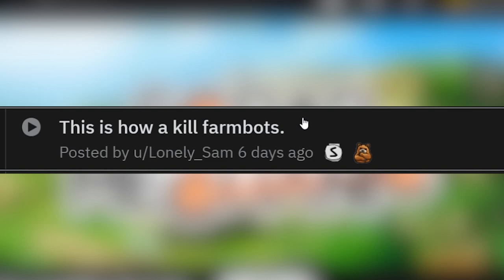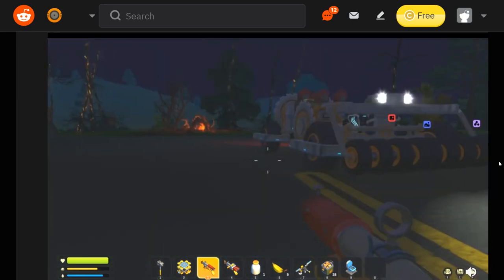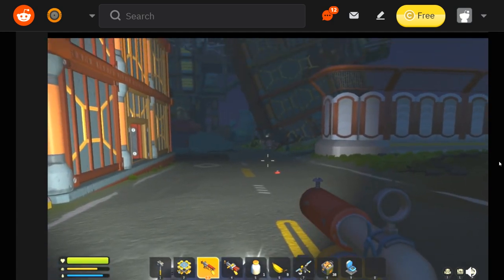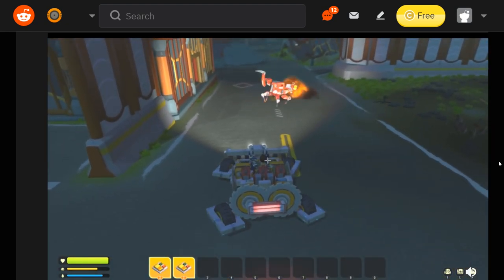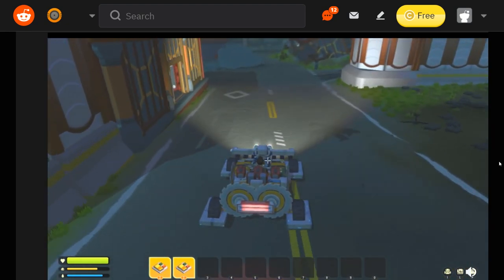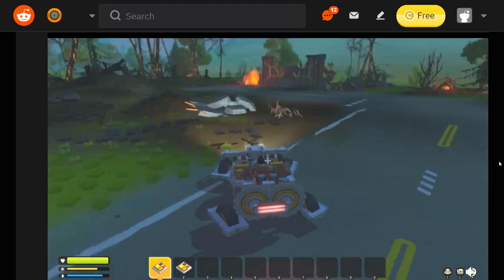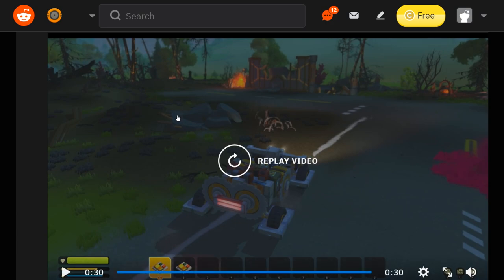This is how to kill farm bots. Just put a little explosive in the road? You just have really, really fast spinning wheels in the front. Oh my gosh — yeet that bot! Seriously, what? That's not how you kill farm bots. That's how you get to the top of a warehouse.